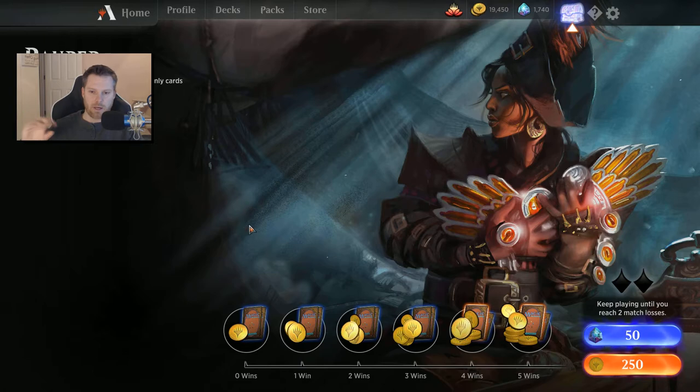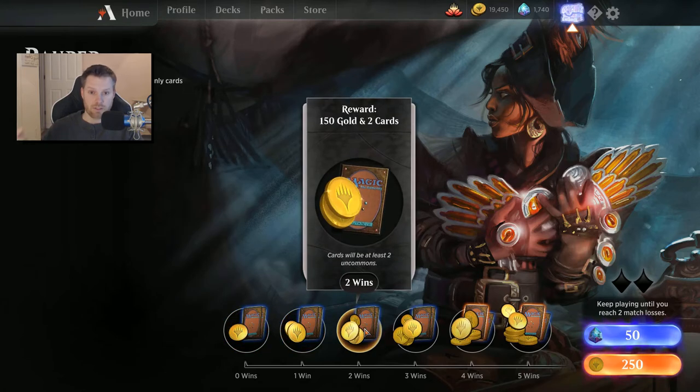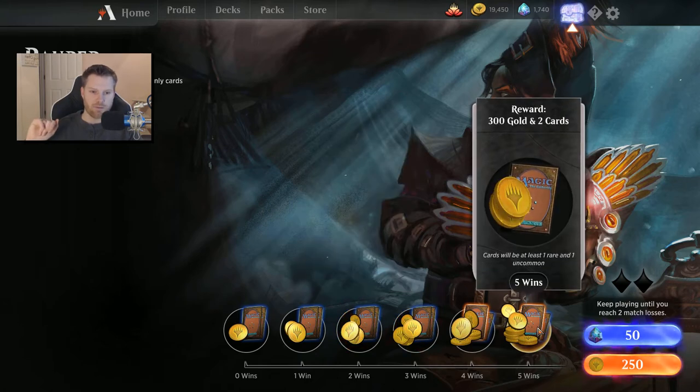Even if you don't win your gold back, at zero wins you get 50 gold back and two cards — most likely uncommons — but there's a chance even at zero, one, or two wins that one of them will be rare or even mythic. At five wins you get one rare, one uncommon, and 300 gold, so you net 50 gold. It will take a long time to go infinite even if you're just slaying it with five wins after five wins.